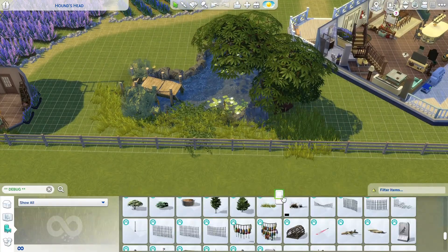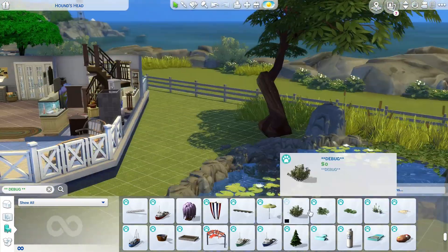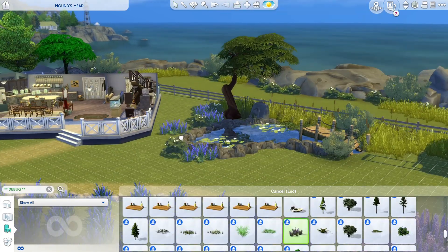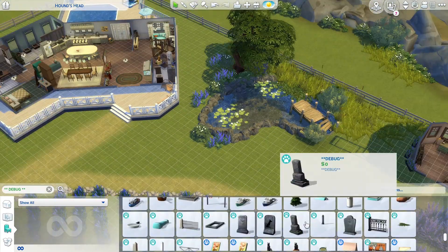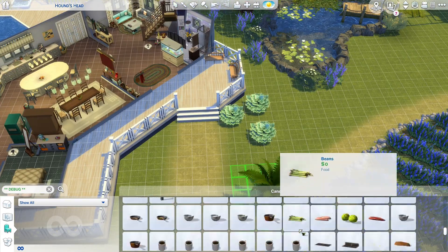I put in a tree that provides a little shade and turned this into a little campfire spot. I went through and added some campfires and some log chairs. I don't do that right here — that comes a little later on, so make sure you watch out for that.